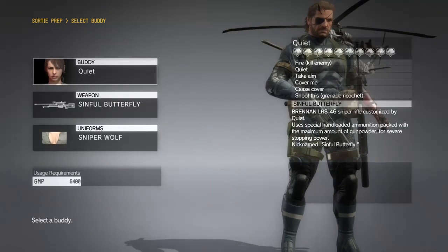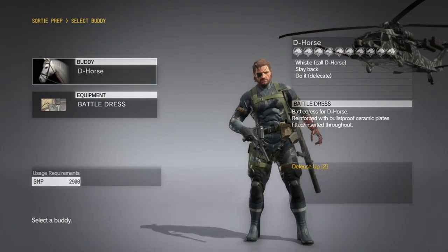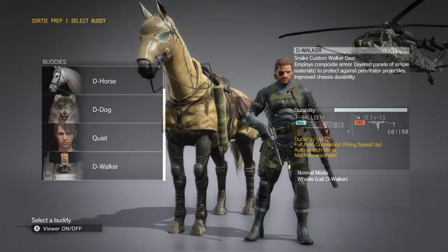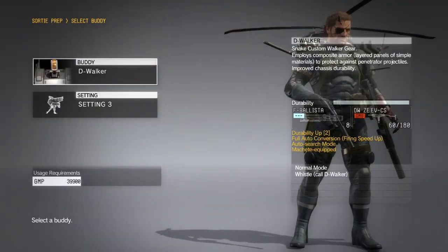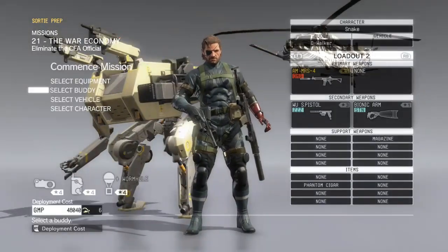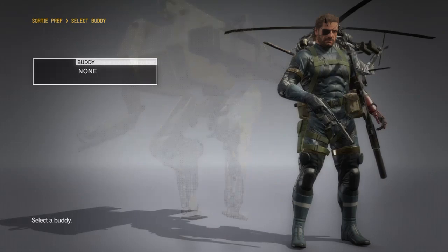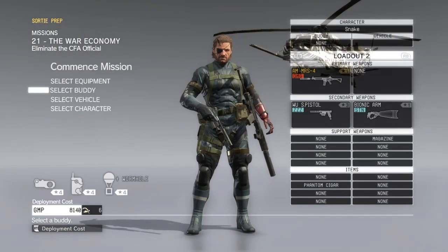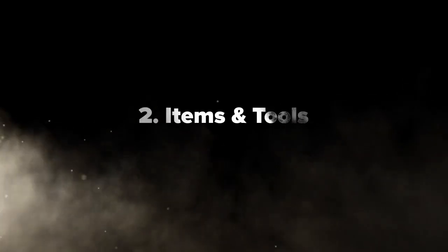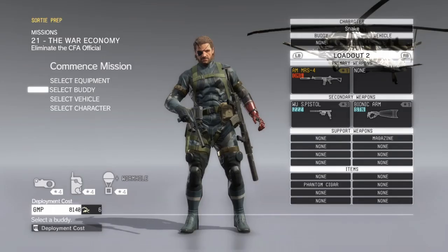Next is the buddies. Quiet costs a little bit - you can see in the bottom left corner. D-Horse is over 2,000 as well. D-Dog is only 2,000, but D-Walker is close to 40,000 - that might be because of the stuff I have equipped on him. He'll cost you a good 20,000 to bring with you.